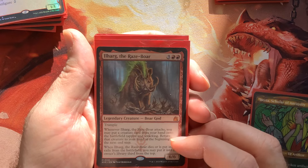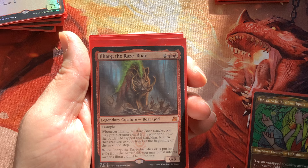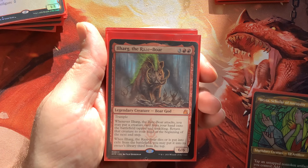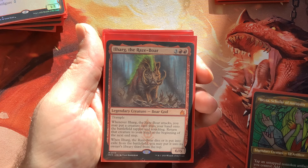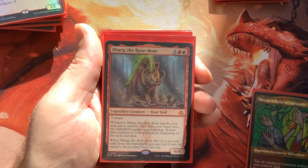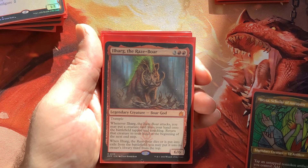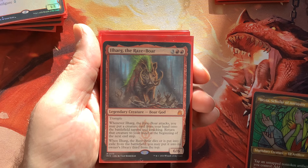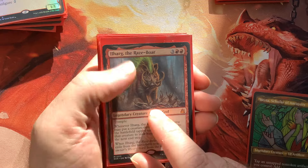Here's one I wanted to try — just sitting in my binder. We're playing a lot of big baddies, so let's go with the Harg. When you attack, you may put a creature card onto the battlefield — kind of like Sneak Attack — and that creature returns to your hand at the beginning of the next end step. So you attack with this big 6/6, put down a creature, benefit from ETB triggers or some damage. And if it dies, you can put it to the top of your library, so it kind of resurrects itself.